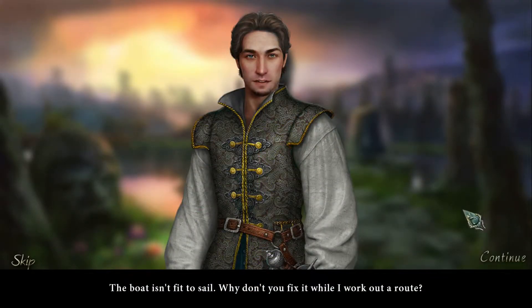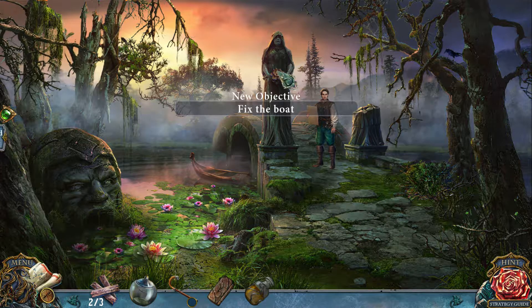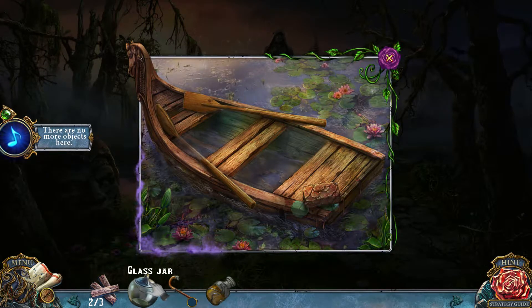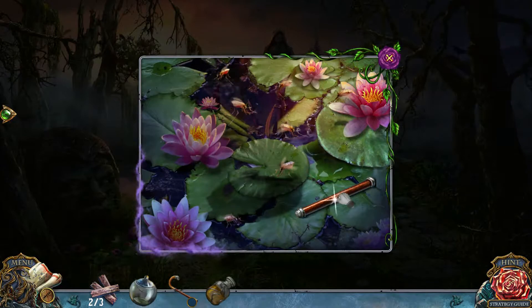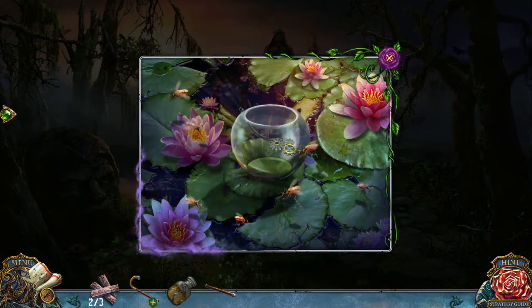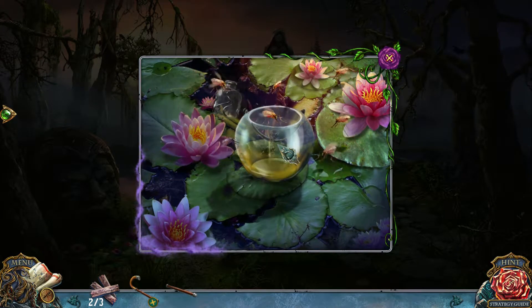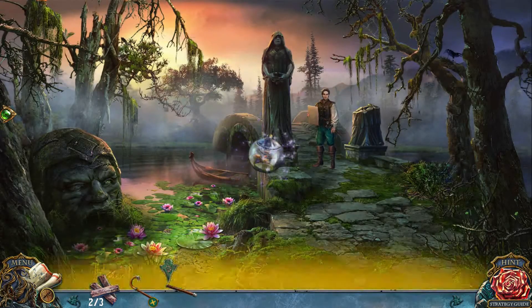The boat isn't fit to sail. Why don't you fix it while I work out a route? He'll figure out how to get to that old castle while I grab another morphing object. Brick goes here. Most of my items are going to be used to solve the puzzle of fixing that. I'll use my jar here to get those mosquitoes — jar and mosquito oil. Get rid of those skeeters.